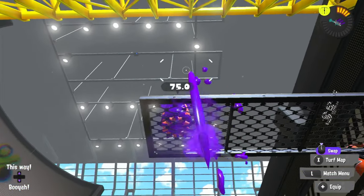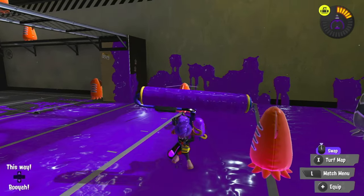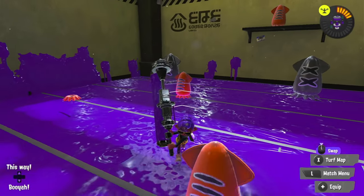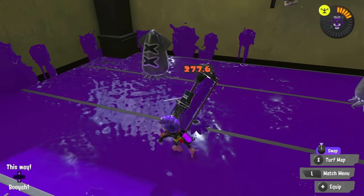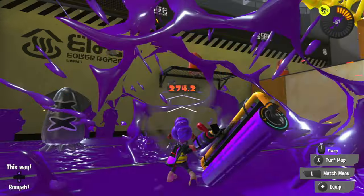Squeezer: Falloff in paint mode until you get to 90, then a normal shot. 128. Splat Roller: Throw a curling bomb, then fling once. 275. Dynamo Roller: Back up before flinging, then go up close for crazy damage. 273. Carbon Roller: Throw an autobomb, then fling in the air twice. 273.